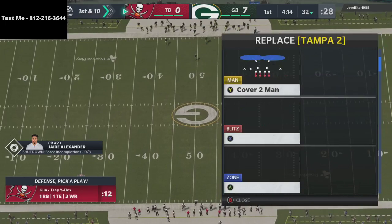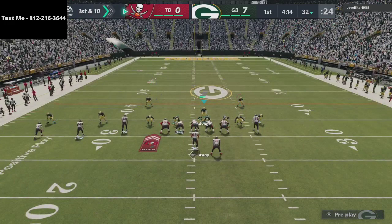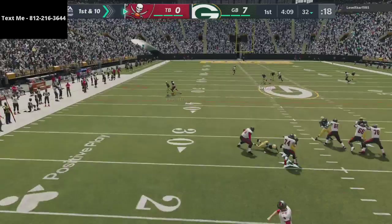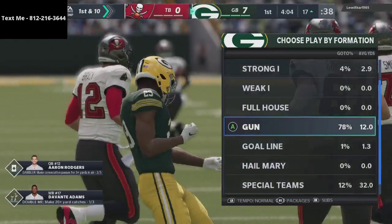We're setting our audibles up and it looks like my opponent is coming out in some trey Y flex, which I don't see a ton, so I'm starting with my base defense. You can see some interesting audibling with Gronkowski — looks like a C route and a crosser. The match defense does exactly what it's supposed to do, and Kader Holman gets it right off the rip. I probably should have cut back inside there.